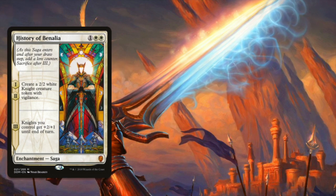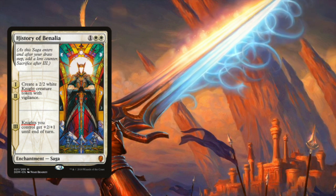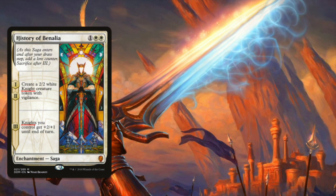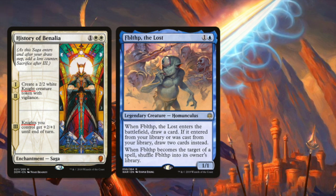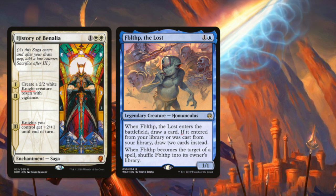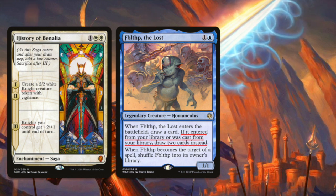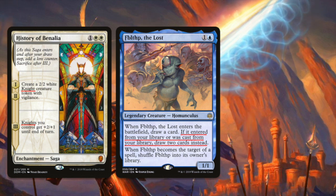Looking back over the recent history of cards in cube, you can really see additive distraction making us mis-evaluate cards that have turned out to be very good. One prime example is History of Benalia. When it was first spoiled, people thought, I'm not playing knights in my cube, History of Benalia can't be that good. When, as it turns out, the card is just fine on its own — we don't need the knight clause to make it better. We got a couple more examples in War of the Spark. Probably the most blatant is Fblthp the Lost. When Fblthp enters the battlefield, you draw a card; if it entered from your library, you draw two cards; when it becomes the target of something, you shuffle it back in. People read this and thought, I'm never going to cast this from my library, I'm never going to draw two — this card's not going to be good. After playtesting, Fblthp is fine. Two mana, make a body, draw a card — that's pretty sweet.